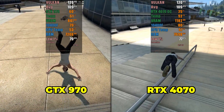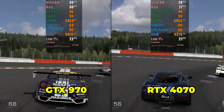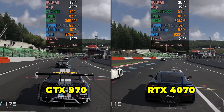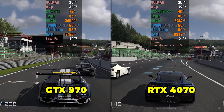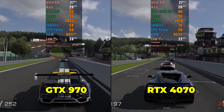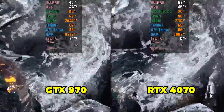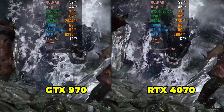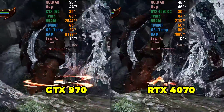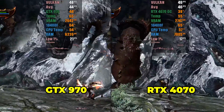Now let's test heavier games that are not fully optimized in RPCS3 yet. Next on the list is Gran Turismo 6. Again, the results are very close, with the GTX 970 only 2 FPS below the average of the RTX 4070 at the end of the benchmark. The third game we will test is God of War 3, another title that is not 100% optimized in the emulator. My processor didn't bottleneck, maintaining maximum usage around 67%, and both GPUs had the same results once again.